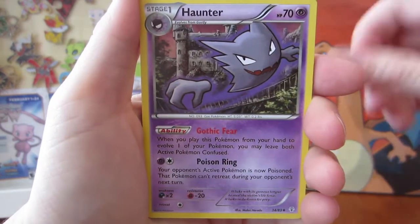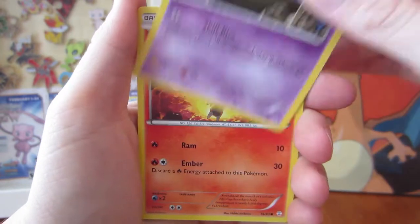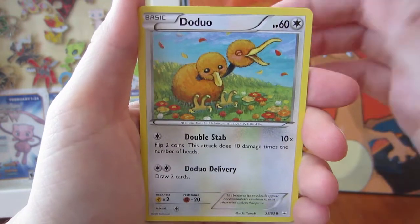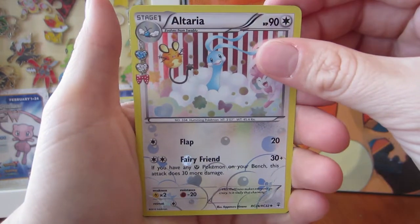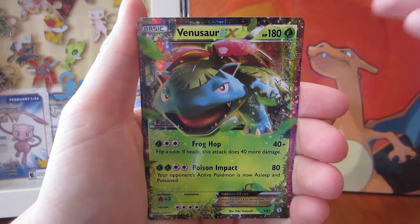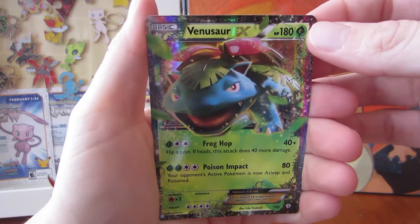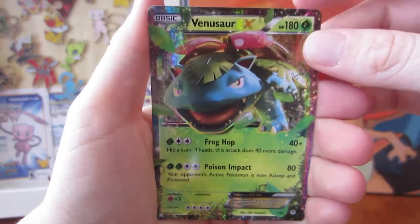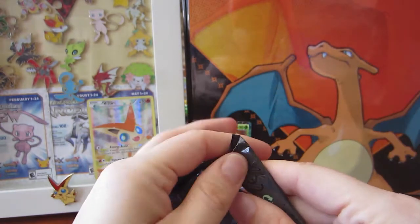Charmander, Crushing Hammer, a Haunter, a Zubat — which I love these cards in DAX — a Magmar, a Fighting Energy, a Doduo. We have a Max Revive and Altaria and... no way! We started off with a Venusaur EX card! This is amazing. Look at how gorgeous he is — he's a big plant dinosaur! Put him right here beside our Charizard binder that holds all of my Generations cards.